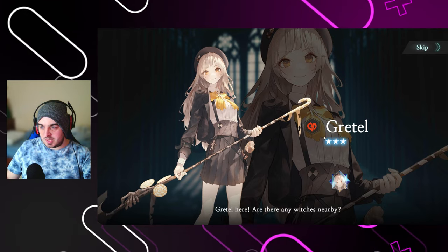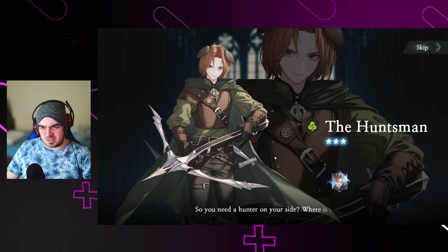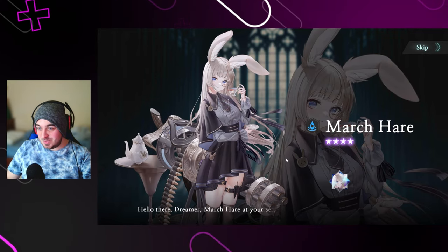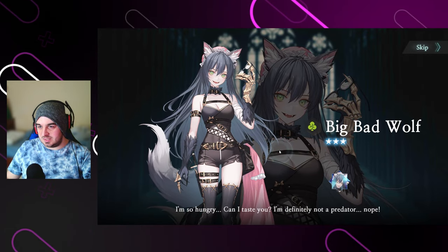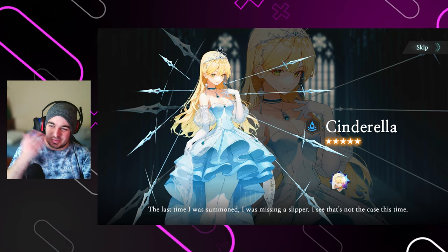Let's see who we got. So we got Gretel — got the big bad wolf. We've seen her before. I think we've got most of the three stars at this point. Hansel. Come on, where is it? You're gonna give me two maybe? Okay. So no, I think we're just getting the one. Yeah, we're definitely only getting the one. Cinderella — damn, I've already got it. So that's another dupe. I'm fine with that though, dupes are very very useful.